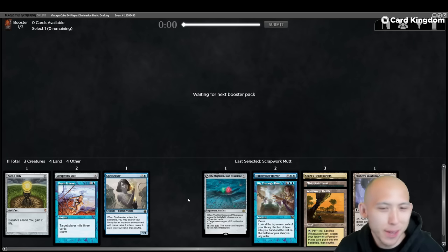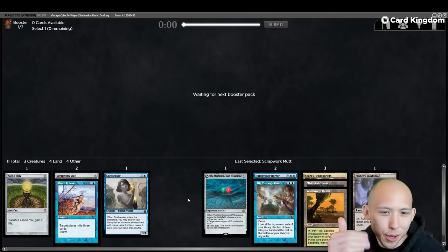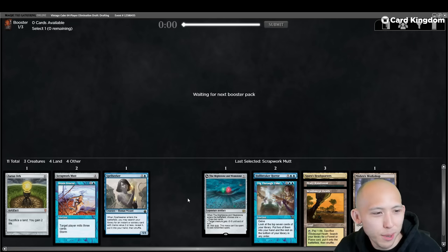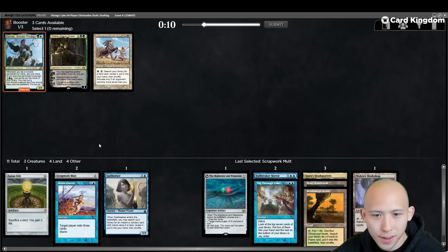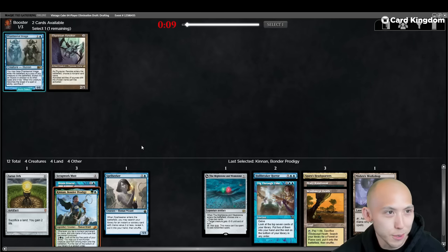In these 64-player drafts, you need to go 3-0. It's two drafts, but it's single elimination — you need to go 3-0 in the first draft to qualify for the second draft. There are eight pods of eight, and each 3-0 from the first pod then makes up a new top eight. Winning once or twice is not good enough. You have to go the full 3-0, and only then do you get to draft again.